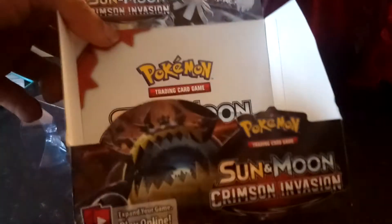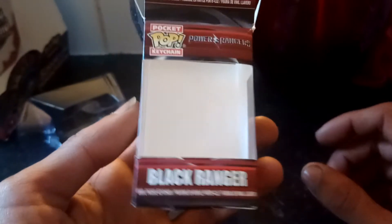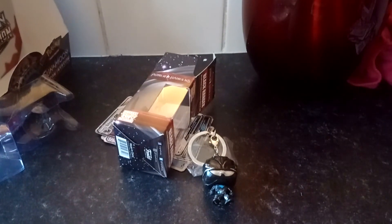That was just my very quick recap of my Booster Box unboxing of a Crimson Invasion Sun and Moon Booster Box. And that was a very quick unboxing of a Black Power Rangers Pop keychain. Thanks for watching the episode of GNG News. Have a good day.